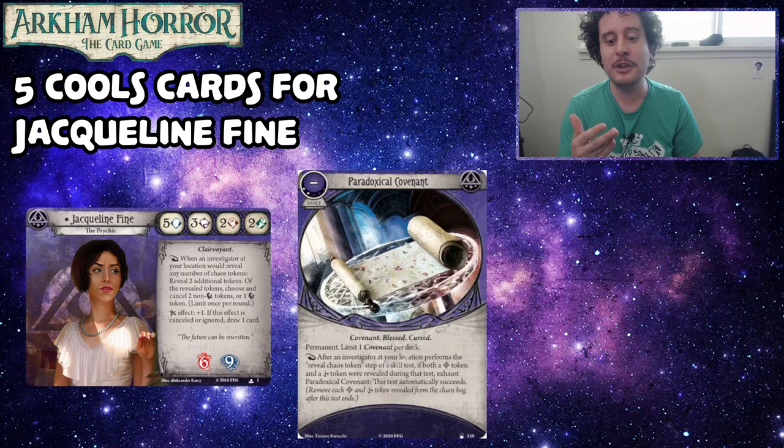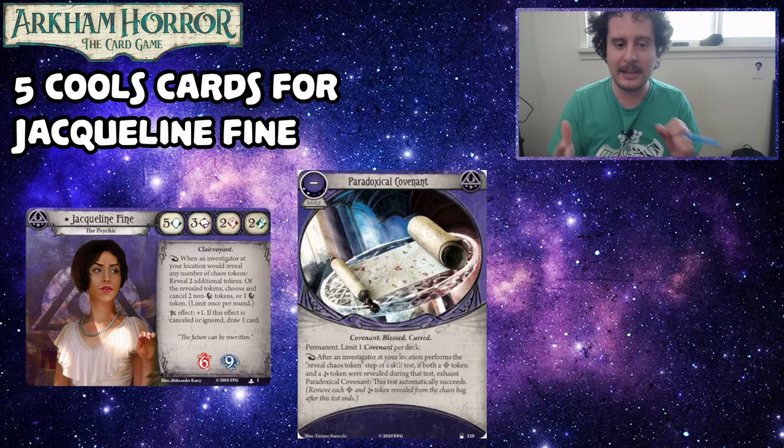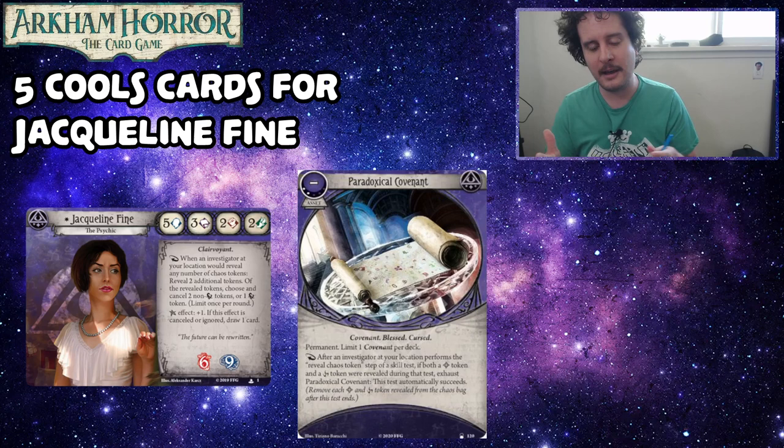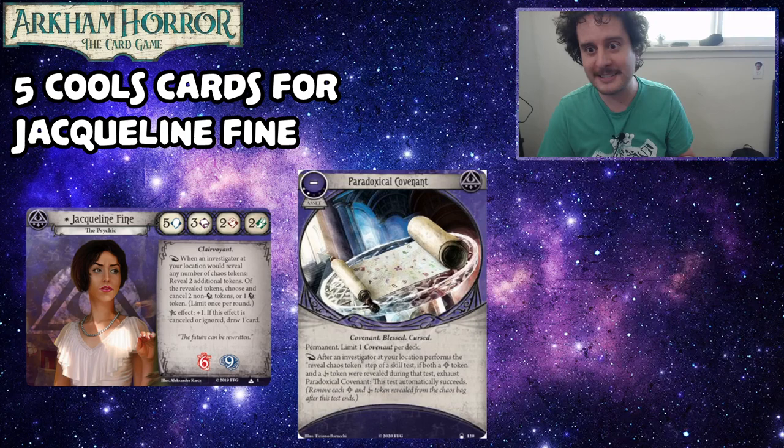Even if you just have one, it's interesting because — I agree with Travis — even though I really enjoy playing Jacqueline Fine, I liked playing her using the ability for other investigators as opposed to myself. Anything that can change her play pattern from just being really strong and boring is exciting. What this does is: when you take a test, you can choose instead to not draw for your first one and just hope you hit the Paradoxical Covenant trigger, then make your second one more likely to hit. Anything that changes the play pattern is interesting to me.